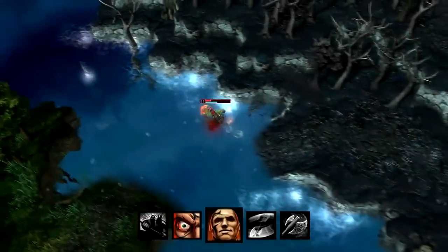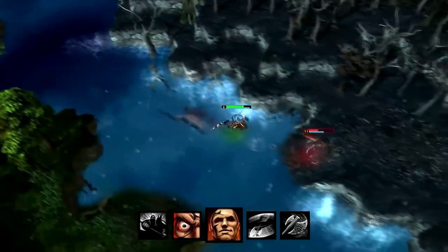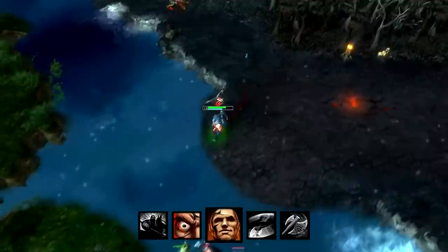Terrifying Charge has a long cast range and also grants vision of the target while charging. Bombardier's invisibility rune doesn't save him from Legionnaire, who charges and then uses Taunt to force Bomb to attack him, pulling him out of stealth.